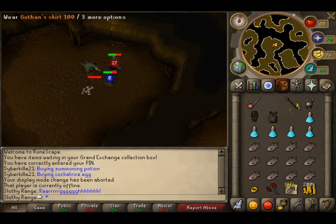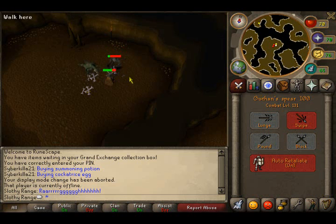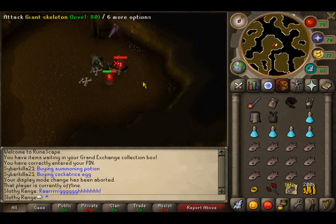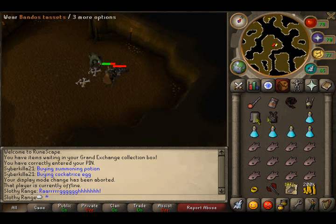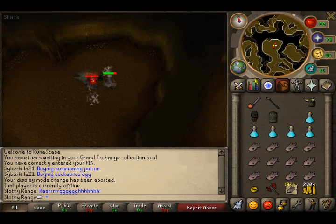Or if you'd rather not use tuna or the bunyip, you could use Guthan's. That way you really never need to leave. It's just your choice, whatever you want to do. This is basically the fastest XP - well, not the fastest, but it's pretty fast and it's affordable.